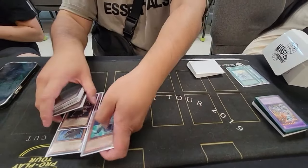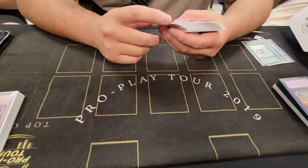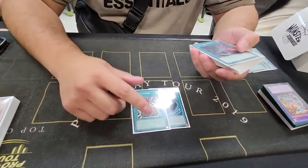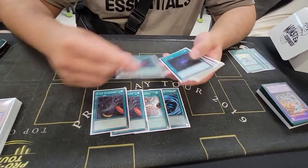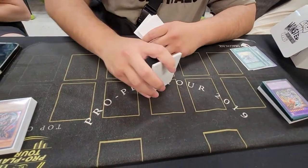I always play Blackwings with the same lineup - maybe sometimes 1 Vayu, sometimes 2. Right now it's 2. For spells, standard: Mystical Space Typhoon, 2 Book of Moons, Heavy Storm, Allure. Pretty standard for that.